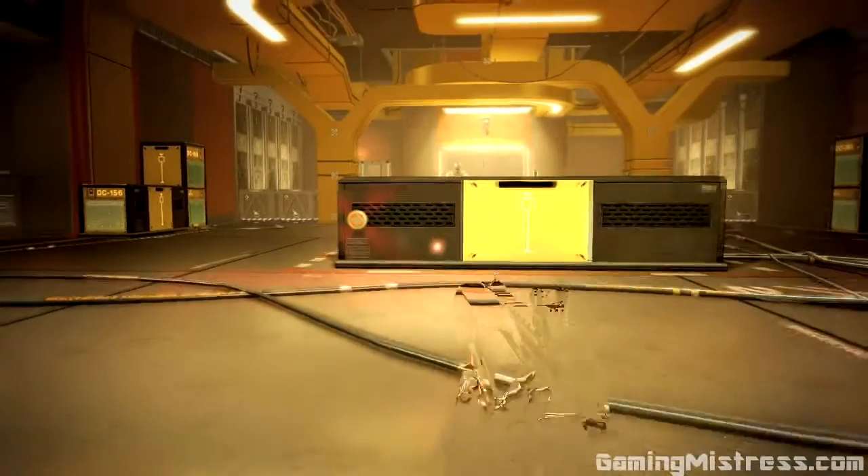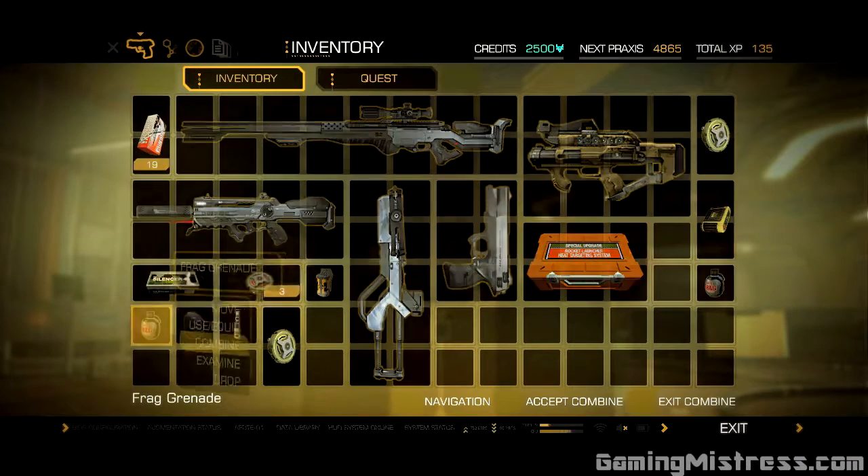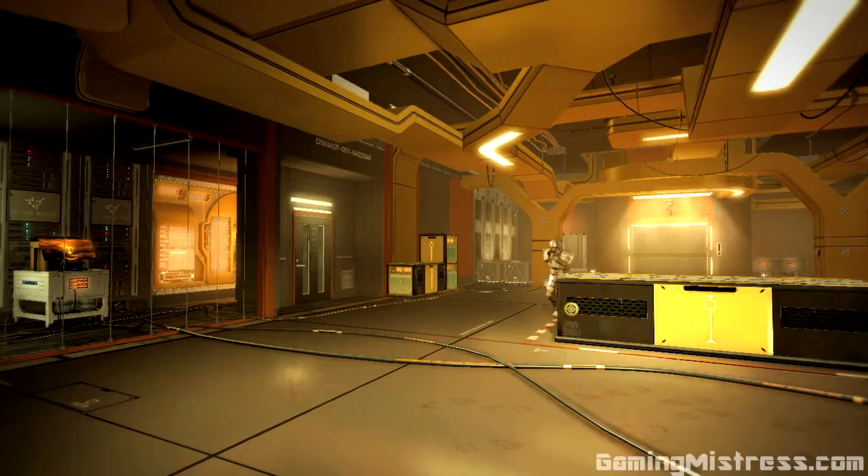And I put a mine. We have a system where you can actually take a mine template, and you combine it with an explosive device like a grenade or frag grenade. You combine it in your inventory and it becomes like a frag mine. Then when they get really close, it triggers by itself.